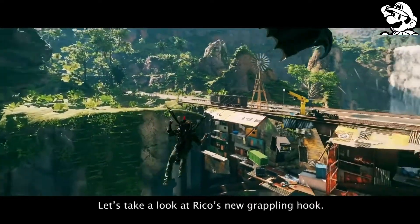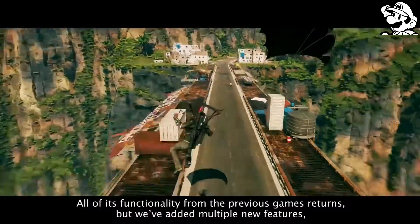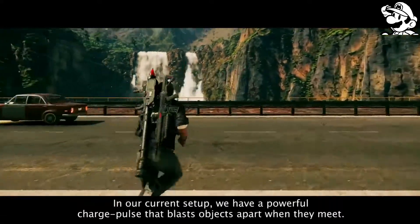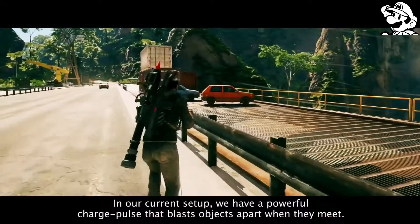Let's take a look at Rico's new grappling hook. All of its functionality from the previous game returns, but we've added multiple new features, including the ability to customize different loadouts. In our current setup, we have a powerful charge pulse that blasts objects apart when they meet.